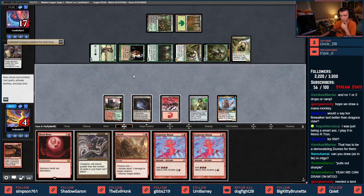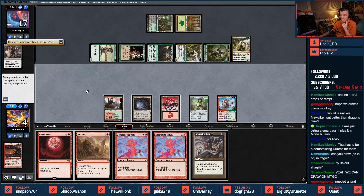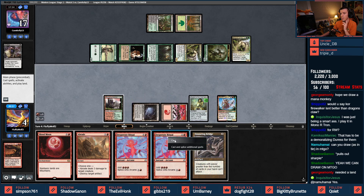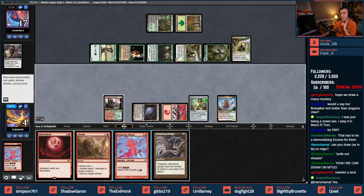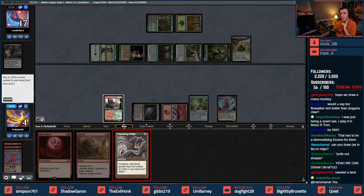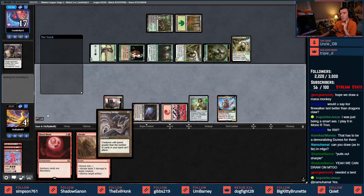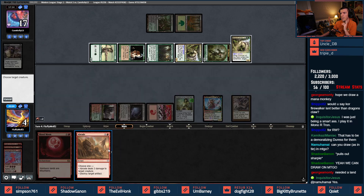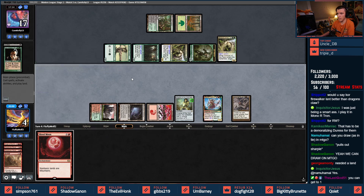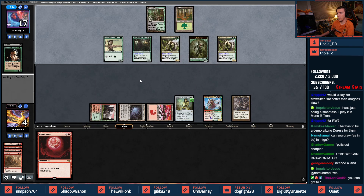I don't think I can empty my hand. Yeah we needed a land. I'm at 4, I have 3 cards here — Ritual, Ritual, Bridge, and a Braid. Black past turn — there now they can only hit me for 2. God of Destiny strikes again!